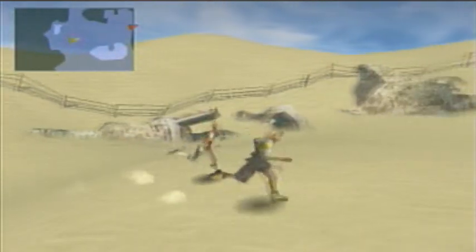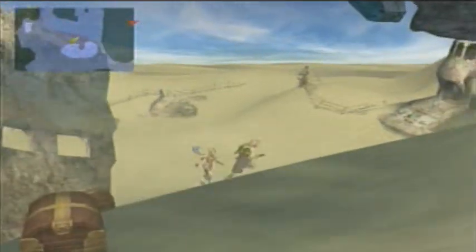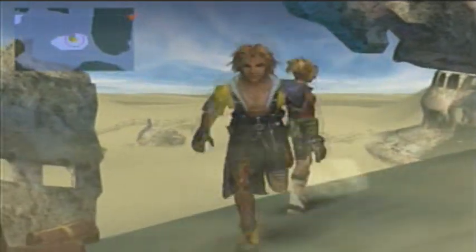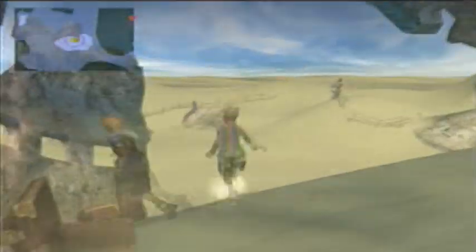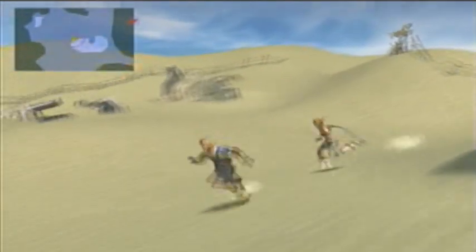Something about this little enclosed space here just reminds me of... I don't know. It's just so peaceful. Level 2 key sphere over here, and there should be... Oh, I see — Jesus — down there. The treasure chest is down here. 10,000 gil! I'm not even gonna do that.